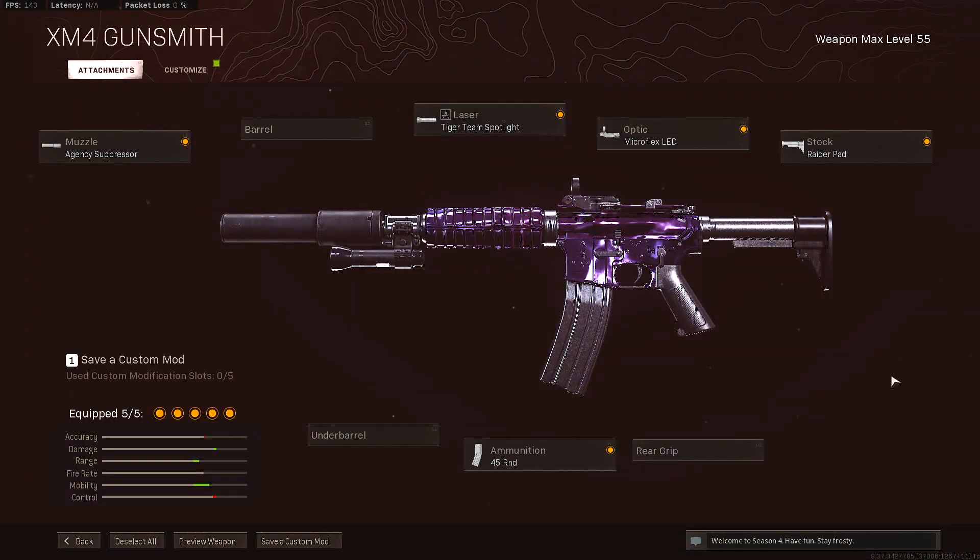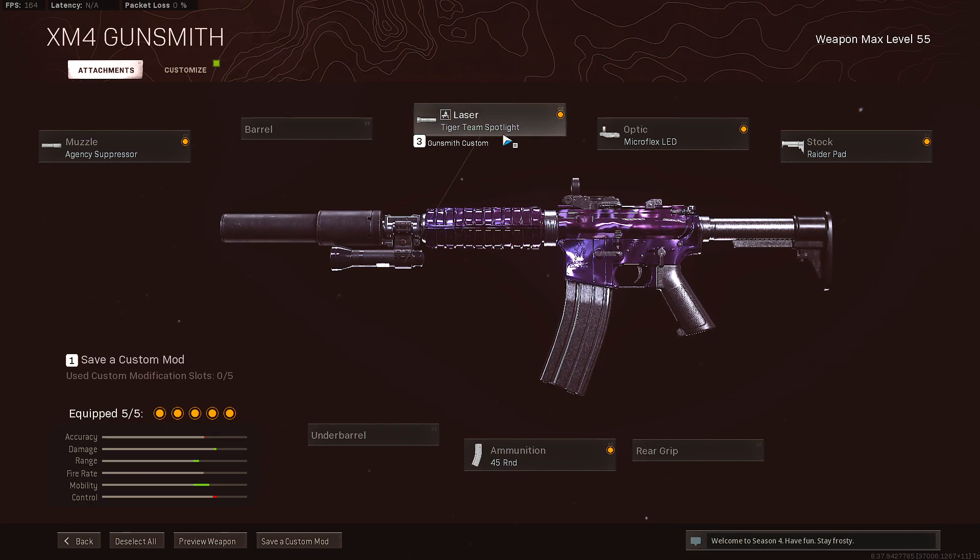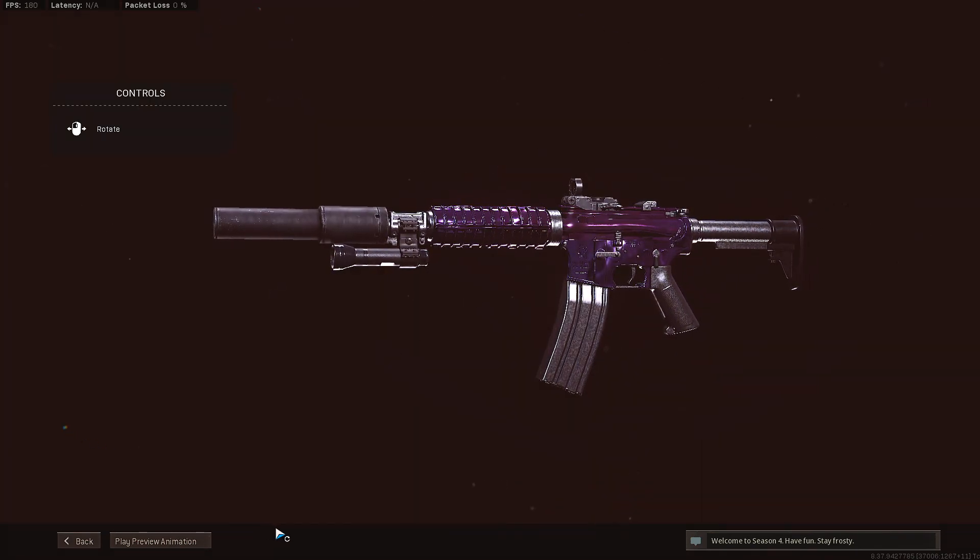Here's the class setup for the XOn4: the Agency Suppressor, the 45-round mag, the Time Change Spotlight, the Micro Flex LED, and the Raider Pad. This is the best XOn4 class setup in Season 4 — get this class and try it out, let me know what you guys think about it.